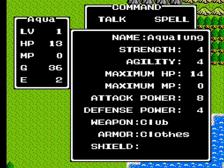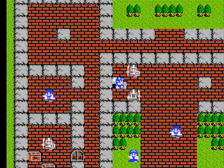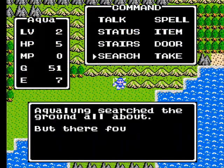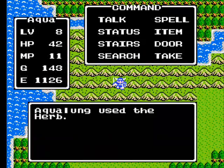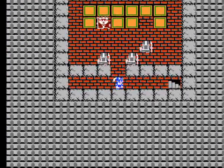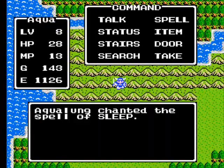Status lets you view your abilities, levels, and weapons. Stairs sends you up or down a flight of stairs if you're standing on one. Search will uncover a hidden item if you're standing in the right place. Item lets you scroll through your items and use them if you need to. Door unlocks a closed door if you have a magic key. Take picks up an item, and Spell gives you the ability to cast a spell of your choice.